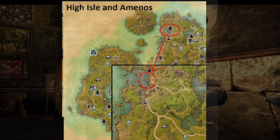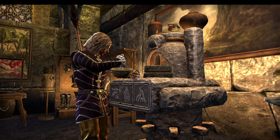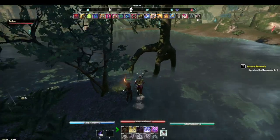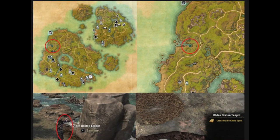Number three is the cracked stone grill tray. It's behind a shipwreck in the water at Skulltooth Cove. Number four is the druid kettle spout, which is in a bay north of Stonelore Falls. It's in a teapot next to a boulder.